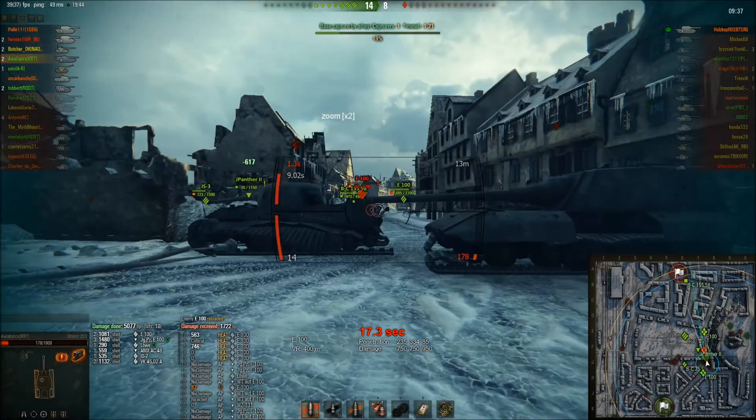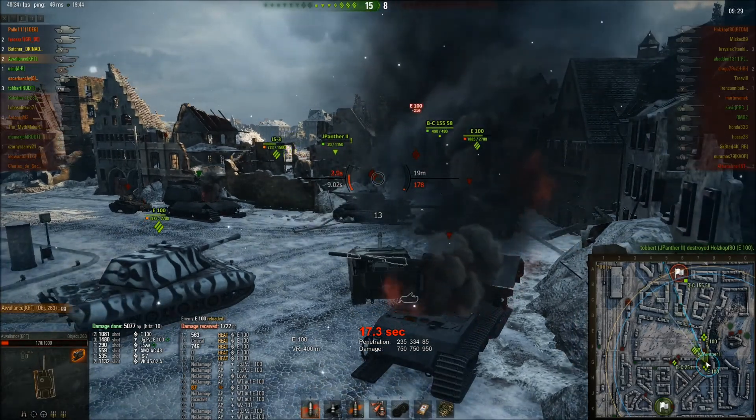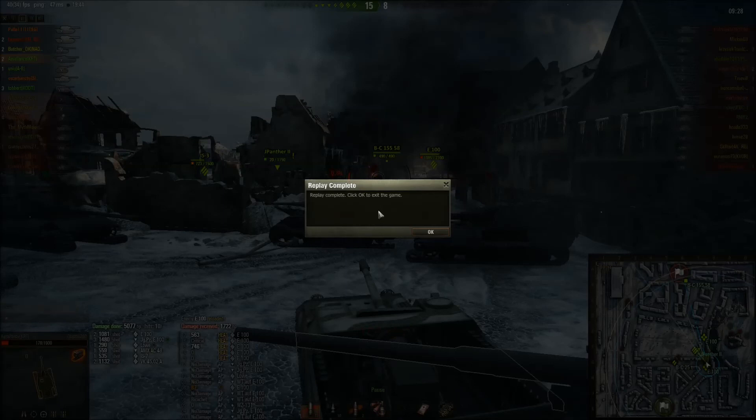He hits the Jagdpanzer. As Auerlance goes to finish the A100 off, he hits the barrel of the Jagdpanzer A100. Like I said, you can see in the bottom left they only did 5077 damage. But look at the hits received: Waffenträger A100 — four shots with zero damage. Jagdpanzer A100 — three shots, zero damage. He had 87 ramming damage from the A100, who then promptly decided to use HEAT. No offence to the A100 driver, but from the amount of shots you missed to start with, I'd recommend just using standard ammo and learning to aim first — then you might not be wasting so much money using HEAT ammo.